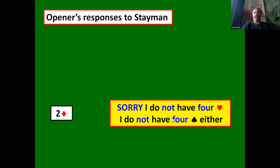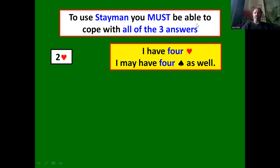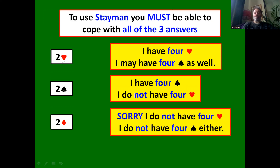The two diamond bid is a simple denial — it says nothing about diamonds specifically. You could have two, three, four, or five diamonds. All it says is: I do not have a four card heart suit and I do not have a four card spade suit. So to use Stayman, you must be able to cope with all three of the answers: two hearts, two spades, or two diamonds.